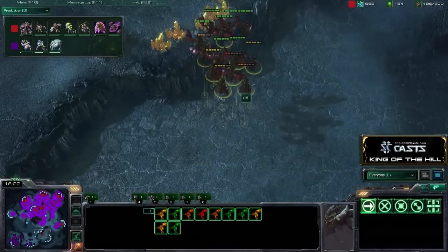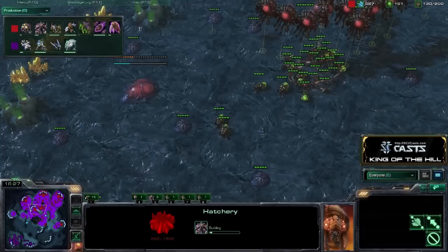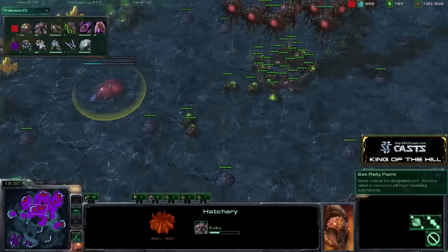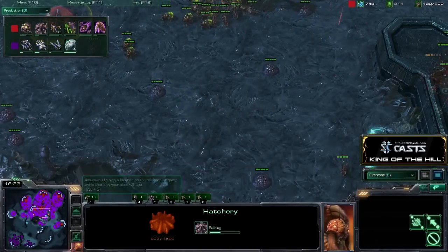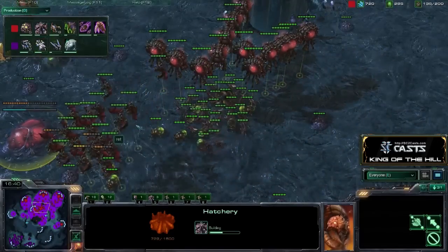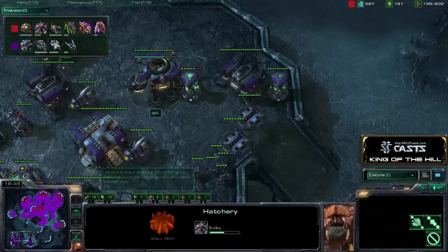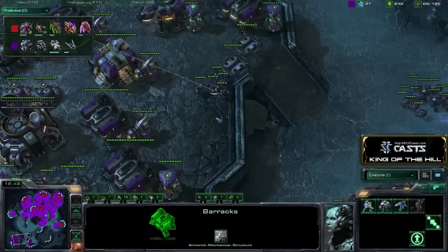The Mutas get out — they get a free command center as Rhett looks to take his fourth and fifth base at the same time, taking this advantage to double expand. Fantastic job by him at this point. I really thought that QXC would have been able to take control with those Ravens and that Seeker Missile.